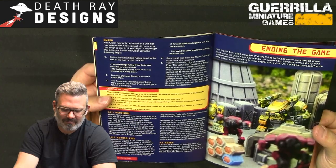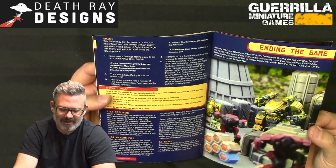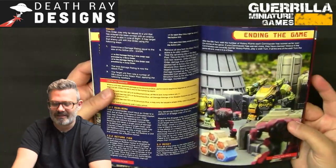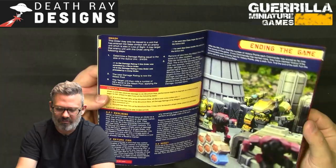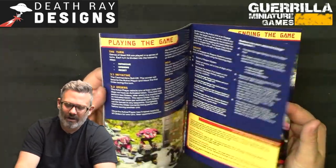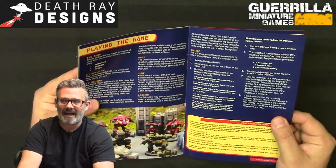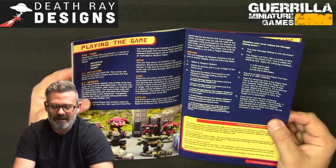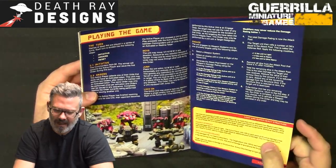When you redline, you take a single point of structure damage and perform a single order. You cannot redline a unit with only one structure point remaining, or one that already has a redline marker. This lets you push your HEVs further — expending resources, overheating — to do extra actions. In alternating activation, activation advantage can become a huge deal in controlling the battlefield.